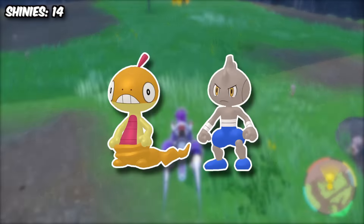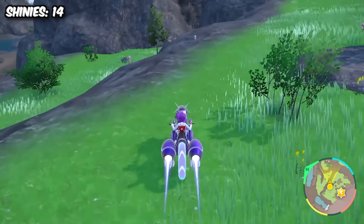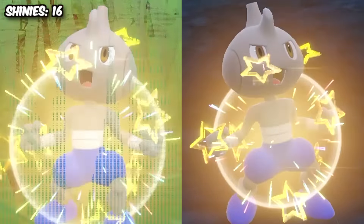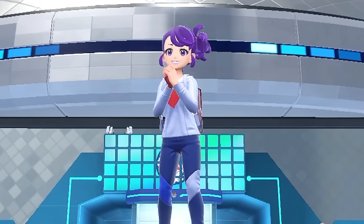Next I was kind of doing a dual hunt for either a Scraggy or a Tyrogue, seeing as fighting-type boosts would spawn both of them in this location. I ended up finding two of the blue-pantsed fighters within 10 minutes of each other, one of them having a peeved mark.